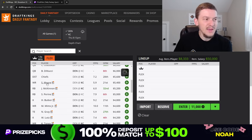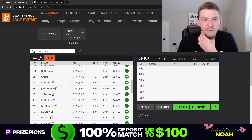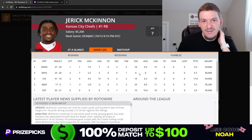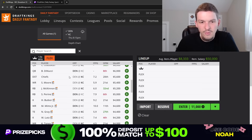Sky Moore at $5,400 is a nice cheaper value option — he's been playing 60-plus percent of snaps almost every week and has been the second-most-targeted receiver behind Marquez Valdez-Scantling in terms of snap share. I do like Sky Moore as a cheaper value play. Jerick McKinnon I don't have a ton of interest in — McKinnon really benefits in games where the Chiefs are playing from behind, and this doesn't set up as one of those games. He's not been getting much opportunity anyway, so he's a dart throw at best.